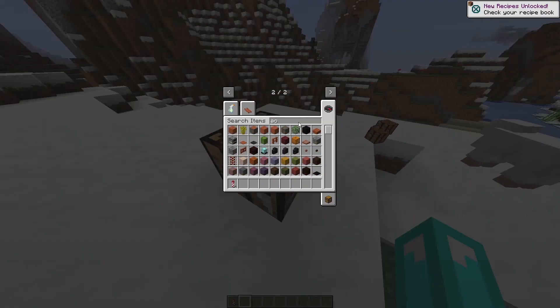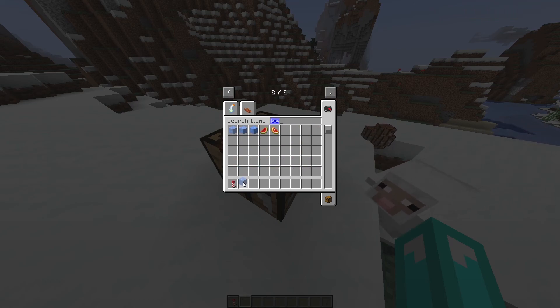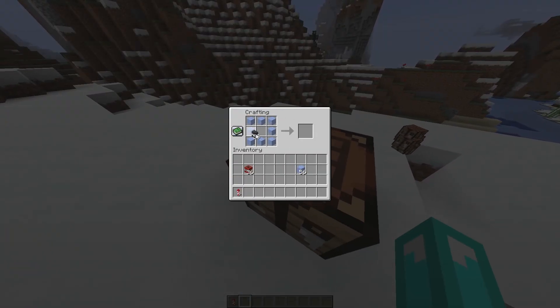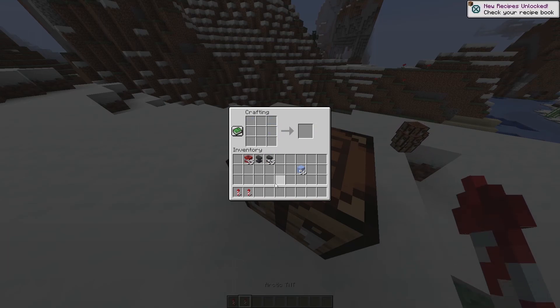Now there's the Arctic one. It's actually ice — like this. You just place it like this and put the TNT, and then you get this: an Arctic TNT.